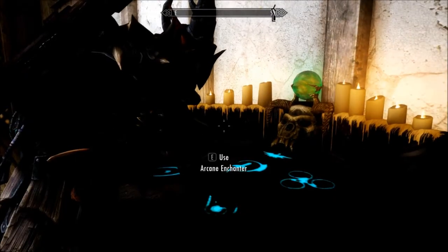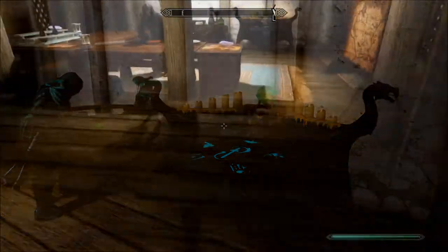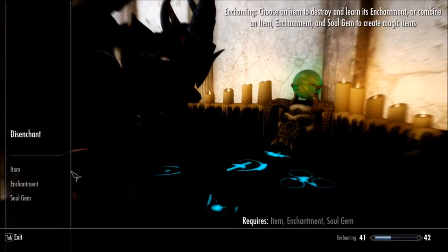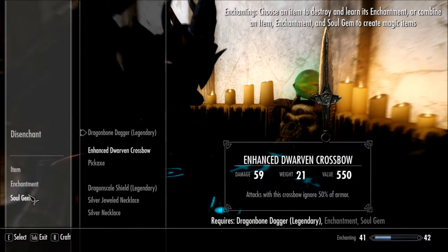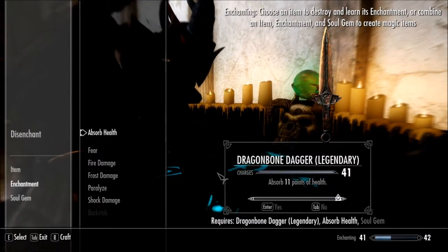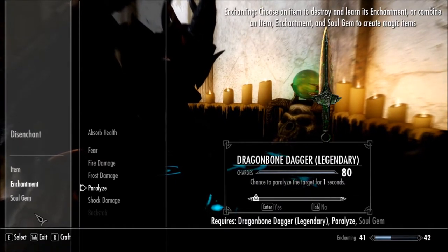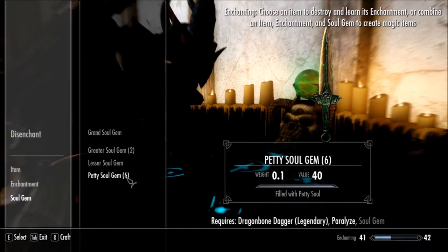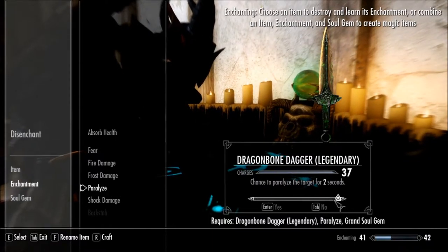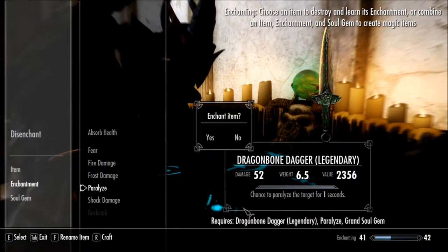And we're going to go and test this out. And here we are, let's give it a go and see what happens. The item is the Dragonbone Dagger. The enchantment is Paralyze — paralyzation for one second. The soul gem used. Here's the soul gem. Oh, that is nice. I'm going to take that. Yeah, that's awesome.